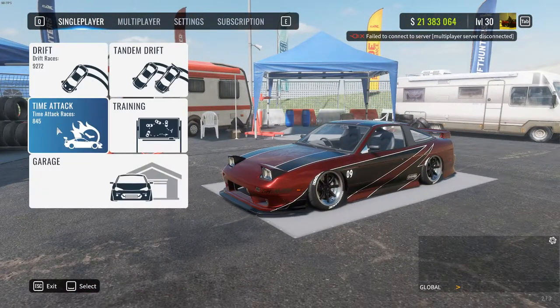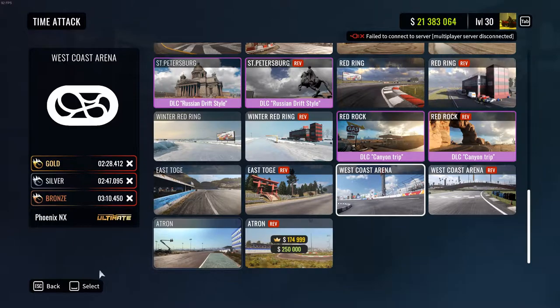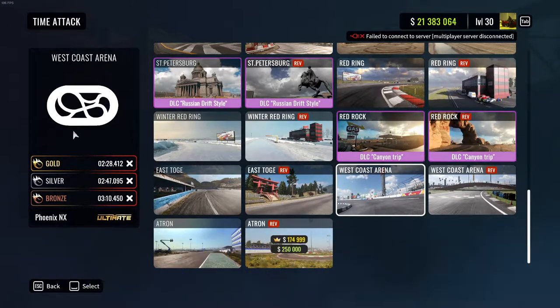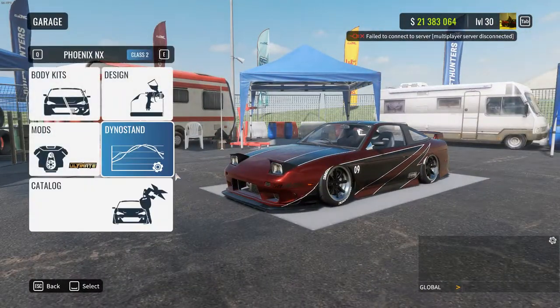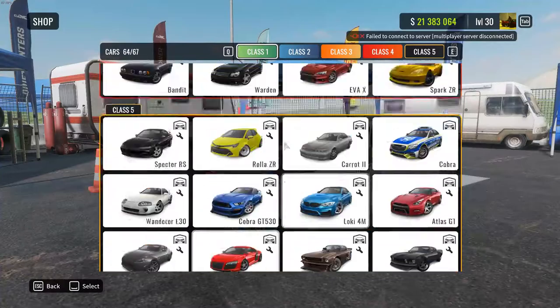So what you want to buy before you actually get in the game, you want to buy a track or DLC called West Coast Arena. You see how gold says 2 minutes and 28 seconds and you know how the track is very short? What you want to do is get any car with a racing setup — any car from this list that has a racing setup.